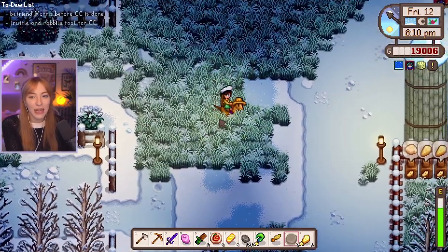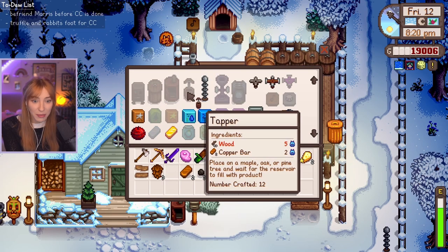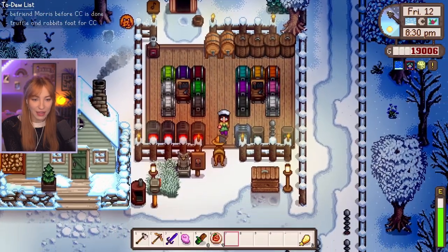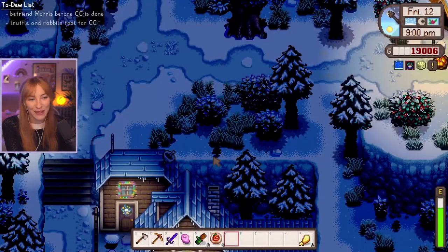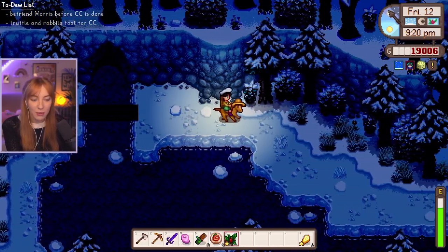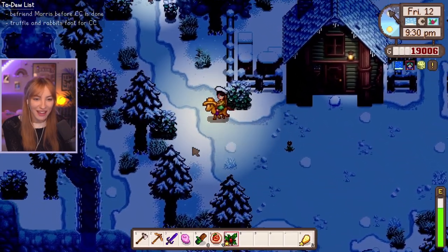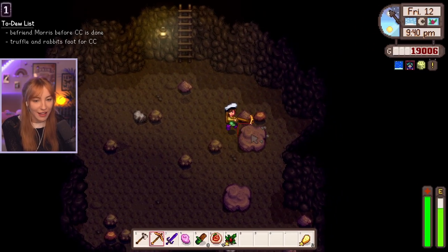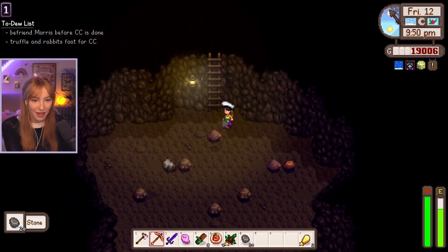Now we can go and get stone from the mines — I'm glad we got that done. As soon as we make more tappers, I'll add them. Oh wait, I can make more tappers already. How many can we make? I can only make one — I've run out of wood. Okay, we need to chop trees. How did we only have 40 wood left? For now, let's go and get the stone since it's needed for the quest. I'm going to just do my tactic of breaking the big rocks and resetting the floor.